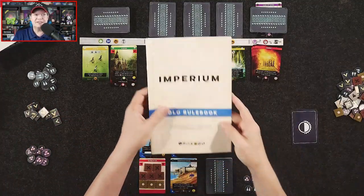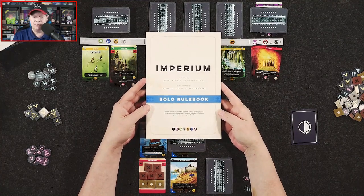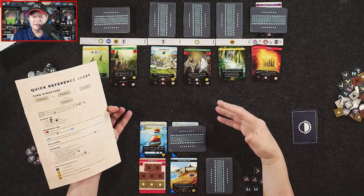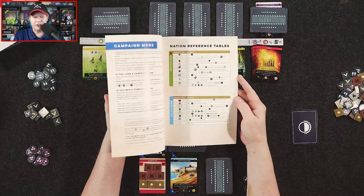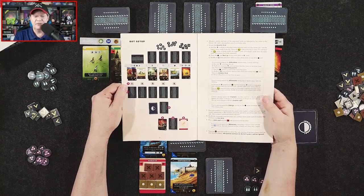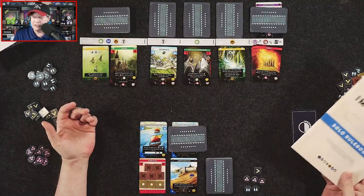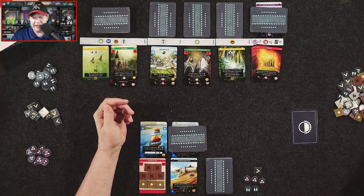There is solitaire play for Imperium, which is in my opinion a very big selling point for this game. You're going to pick whatever civilization you want, and then choose another civilization to go up against and create a bot. I have played the solo game once and got thrashed. This is the layout as far as multiple players goes.